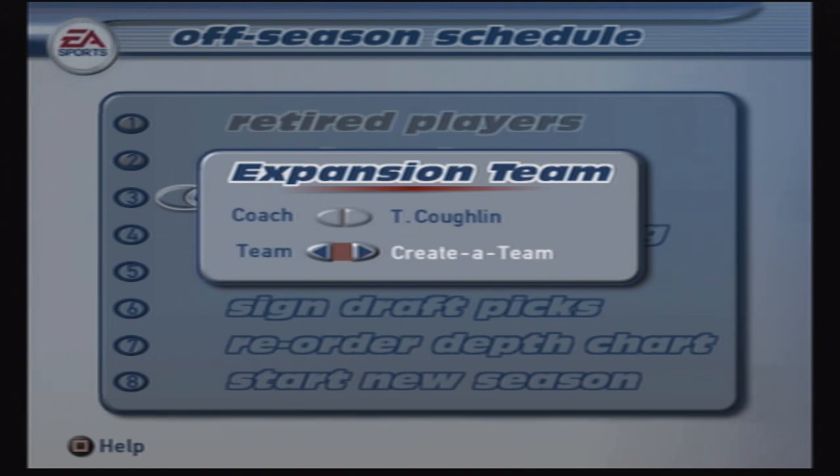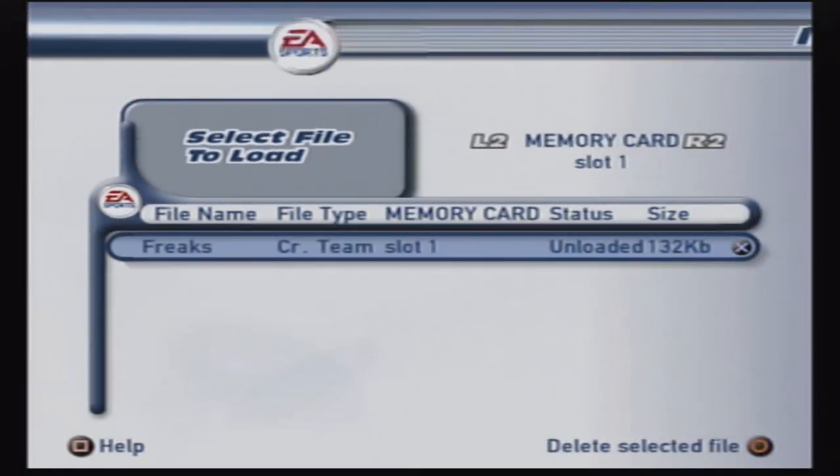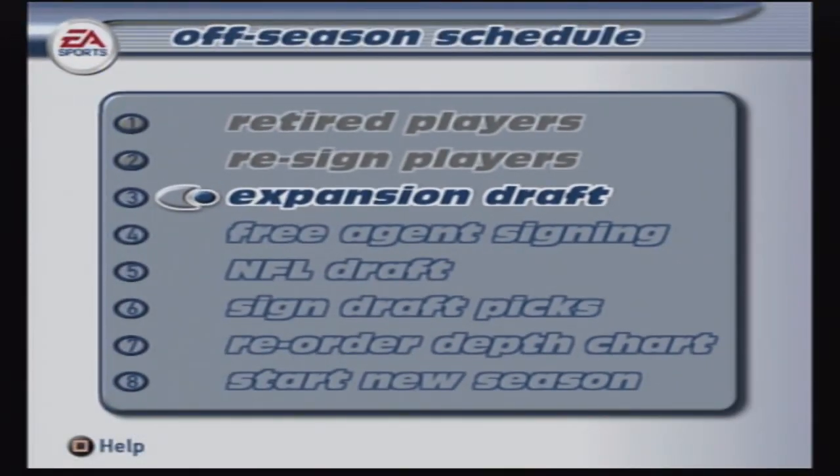You can choose here to make a new coach to be the expansion team, or you can make yourself it — which is what I did. Tom Coughlin. And I chose the create-a-team. You can build a new create-a-team here, but I'm going to load up the Freaks that we already have made and put that through. So here are the Freaks coming into the league.